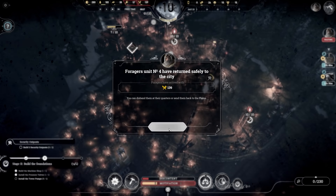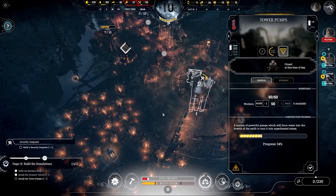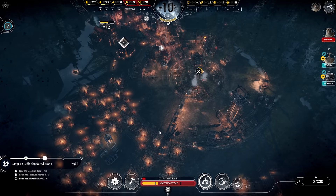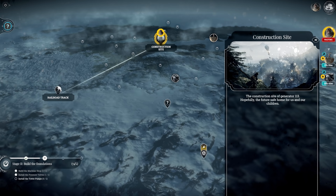Foragers unit number four returns safely with 139 extra rations. Thank God. Activate the safety procedures — keep this place chilled as they get to work in the morning. Discontent is falling. Security outposts are being built, motivation rises — you're damn right it does. Promise fulfilled. It's a nice way to keep motivation going — just give yourself a task and then finish it. They seem to like that. The foragers have returned with food; we'll have to send them back out.